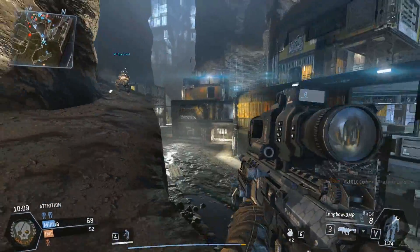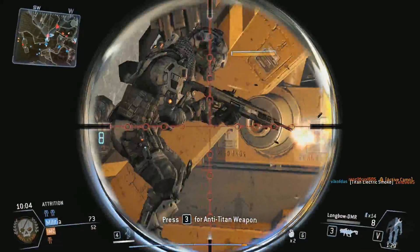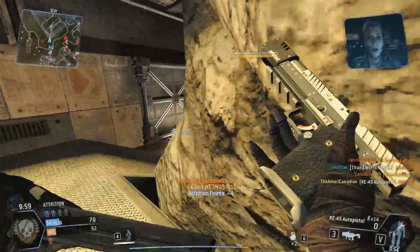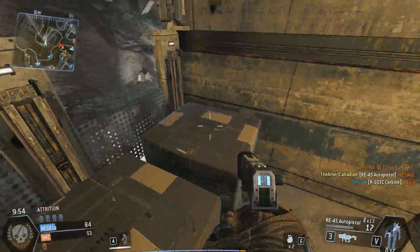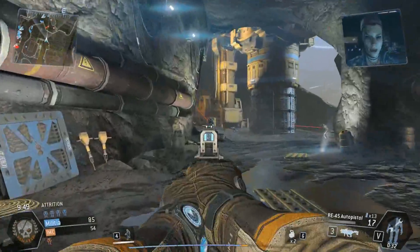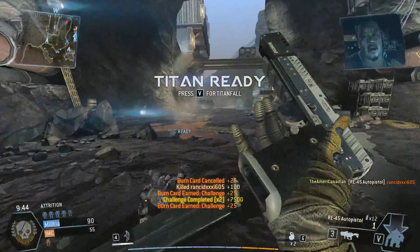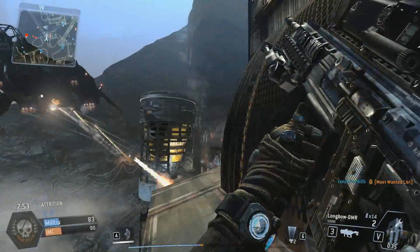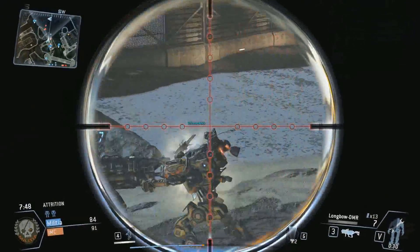Let's go into each individual map, starting with Dig Site. Dig Site is probably the biggest of the three maps, or at least it feels like the biggest. This is the one where snipers are going to have the most fun, because there are plenty of long sight lines and plenty of high-up camping areas where you can sit with a DMR or a Kraber and just pick people off. There are quite a few close quarters areas inside buildings and on certain walkways, but the majority of the time on Dig Site you're going to be fighting at medium to long range, utilizing weapons like the Assault Rifle, the G2A4, and the DMR.